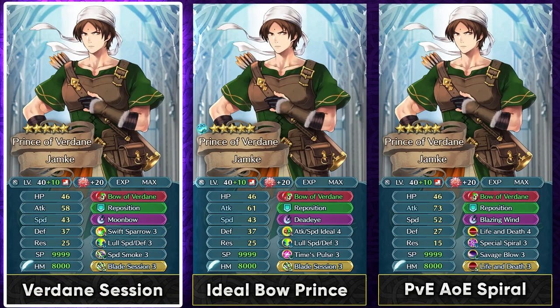Plus Speed IV is pretty much his best IV because it's required for his weapon to function well. You can run Deadeye Sparrow 3 and Lull Speed Defense. We got Lull Speed Defense from Neur Lethe recently from the Ephemera manuals, and it's pretty much his best slot B skill because it allows him to ignore the visible speed buffs of the opponent and provides better offensive capability. He doesn't really need Null Follow-Up so I really prefer this. Speed Smoke can be run on slot C on a budget since it goes well with his weapon refine, and Blade Session Sacred Seal is perfect since he'll mainly be functioning in the player phase.